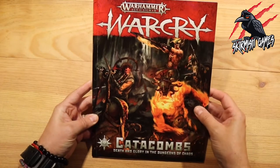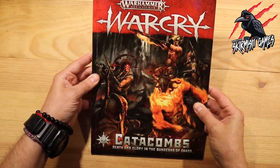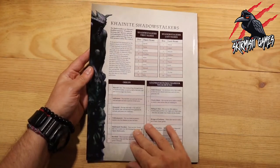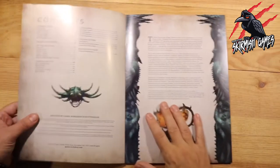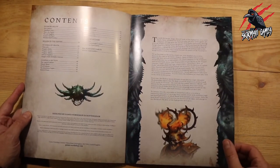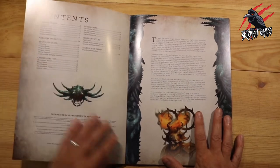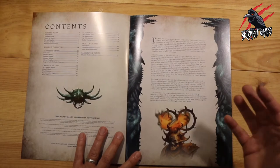Right away the cover really sets the scene with the Scions of Flame fighting the Unmade in a real grimdark style — I love the cover. The back has the Shadow Stalkers roll tables and background, which is a bit strange to put on the back of a book, but it doesn't really matter. Inside we see the contents: 66 pages of Warcry Catacombs with extra campaigns, more fated quests, spoils of victory, and new rules specific to dungeon play.